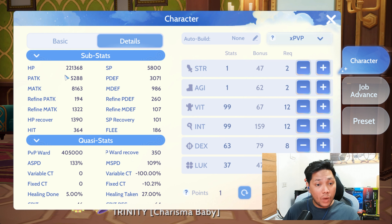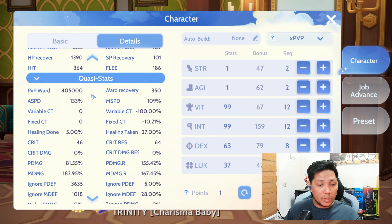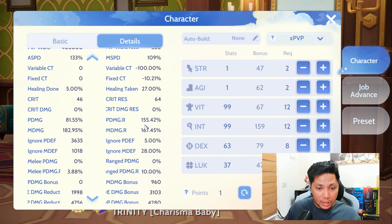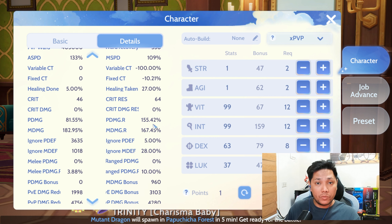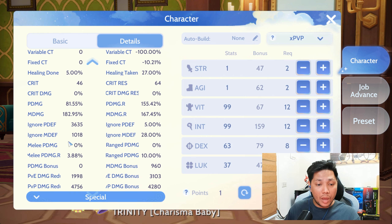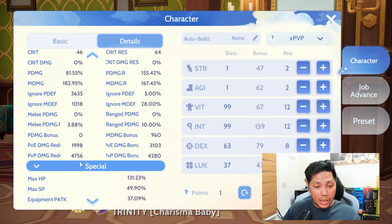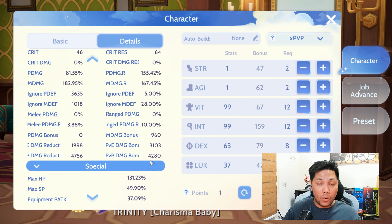For the substats: I have 221k HP, 8.1k MATK, 5.8k SP, 3k PDEF, and 986 MDEF. For the quasi stats, for the PvP ward, I already have 405k PvP ward, negative 100 variable cast time. I also have MDamage at 182.95%, PDamage reduction at 155.42%, MDamage reduction at 167.45%, and Ignore MDef is 1000. For PvP damage reduction I have 4.7k, and for PvP damage bonus I have 4.2k.